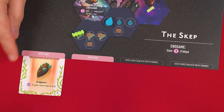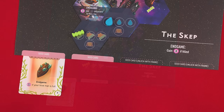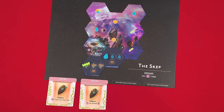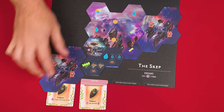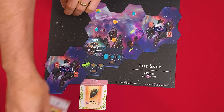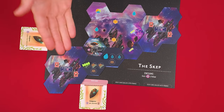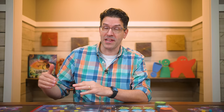A planted seed's instant effect is covered up and ignored — instead it provides a new way to score points at the end of the game. You only have room for two seed cards until you add a frame to your hive, which unlocks a third slot; a second frame unlocks a fourth slot. If a frame extends past the edge of your board and would cover up cards, move them elsewhere — their exact position doesn't matter as long as you don't exceed your current limit. Once you plant a seed you cannot remove or replace it unless an effect says otherwise.